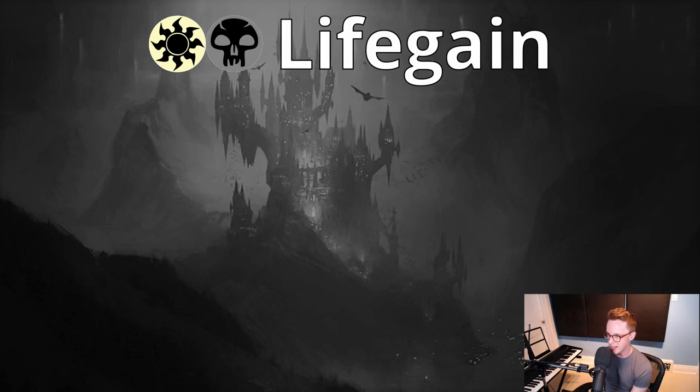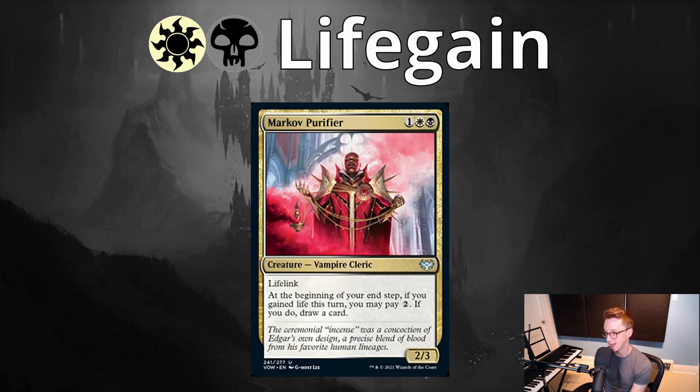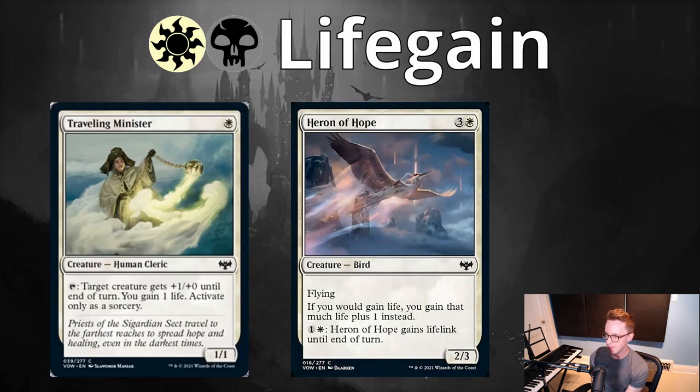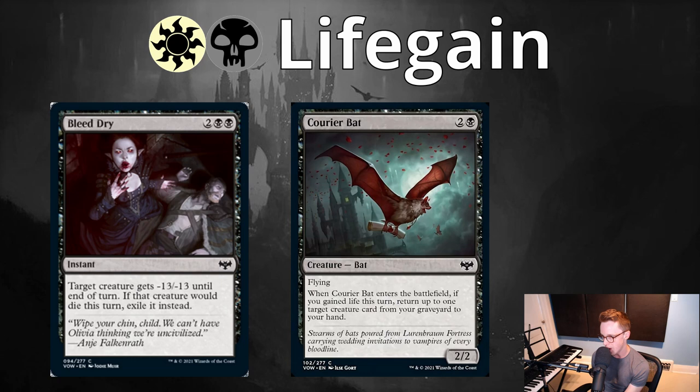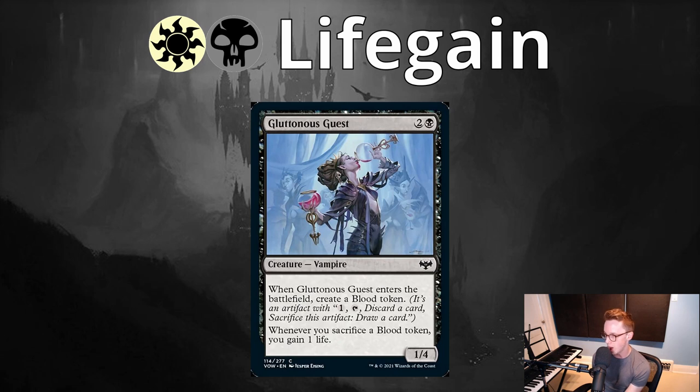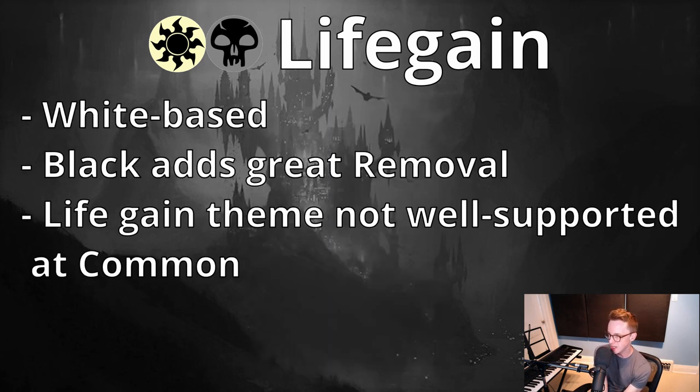Next is White-Black Life Gain. The signpost uncommon is Markoff Purifier, a life gain payoff that ideally wants you to gain life without spending mana, since its payoff involves spending two mana to draw a card. The same core of white commons play well here as many provide incidental life gain. Traveling Minister and Heron of Hope get slightly stronger here. Black adds Bleed Dry as premium removal, Courier Bat as a great value 2/2 flyer aura target, Gift of Fangs and Grizzly Ritual as solid removal, and Gluttonous Guest for value, blocking, and incidental life gain. This deck will likely be pretty white-based, with fewer dedicated life gain payoffs mostly at uncommon.